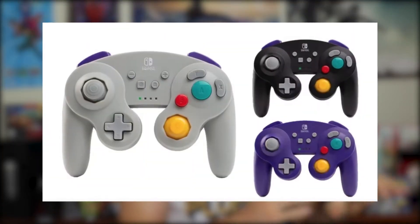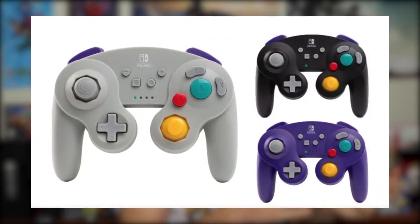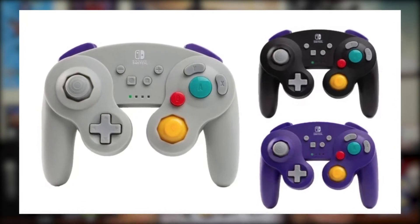If you're looking to get a GameCube controller for the upcoming Super Smash Brothers Ultimate, you may want to look at these wireless options that are officially licensed from Nintendo, made by Power A. These are wireless controllers using Bluetooth to work with the Nintendo Switch. They won't include HD rumble, IR, or amiibo support, but they will have motion controls. They are available for pre-order on the Power A website for $49.99 US.